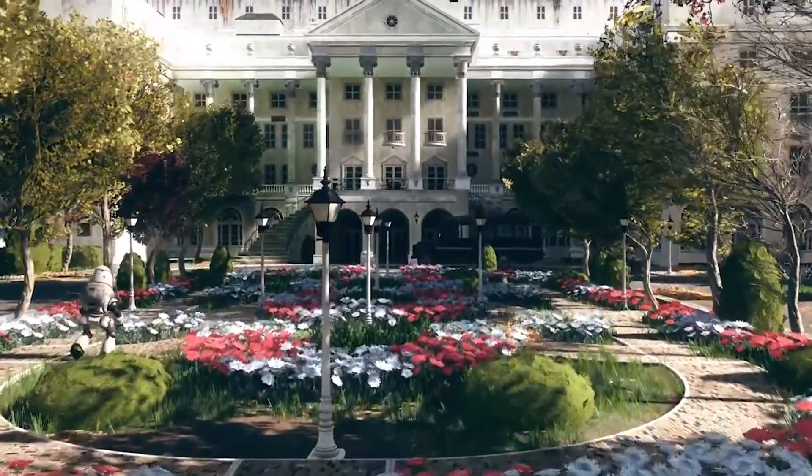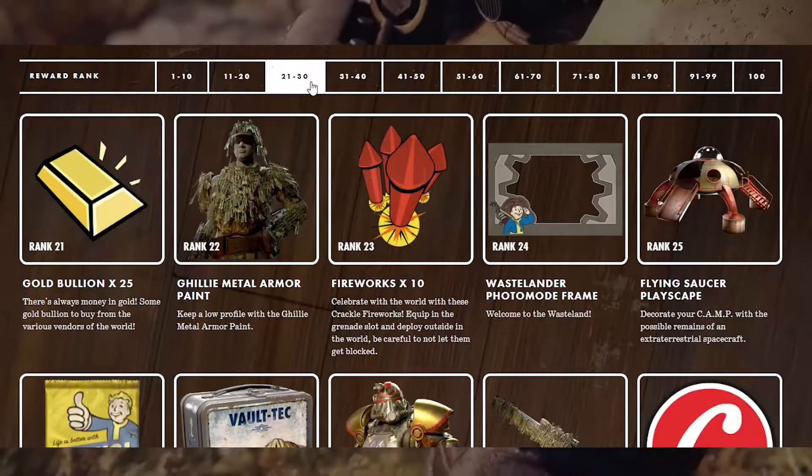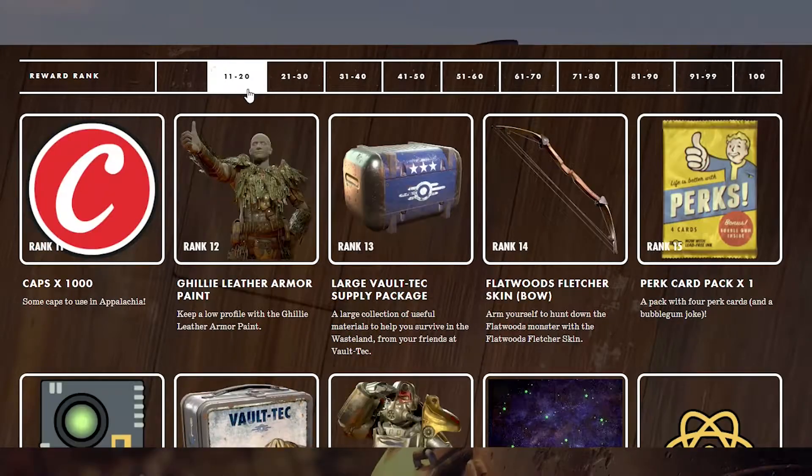On this board, you can see 100 ranks worth of rewards. These include cosmetic items, in-game currency, perk card packs, atoms, and repair kits alongside a set of more special items.